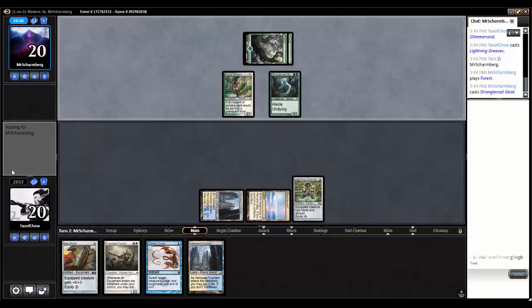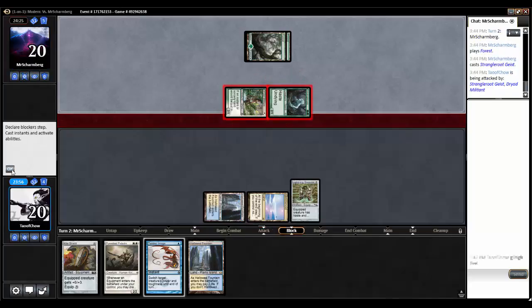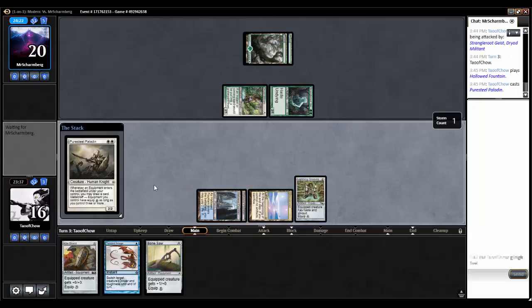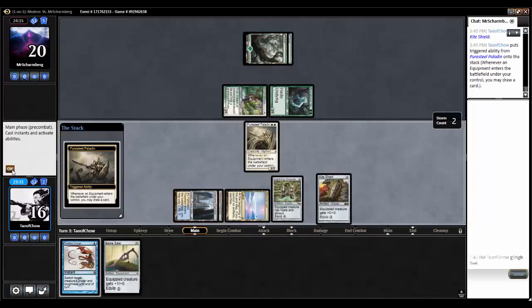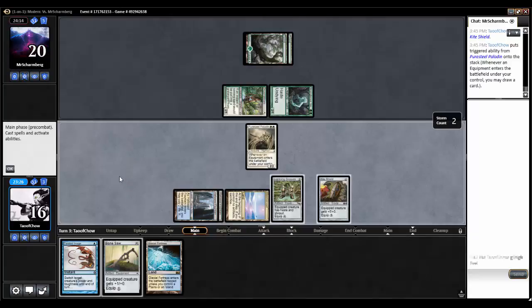Opponent plays Strangleroot Geist — we might have a hard time going up against this deck because it's coming out pretty fast. Let's play a Hallowed Fountain tapped, then go with a Pure Steel Paladin. We'll throw out a Kite Shield. Let's go always yield to save some time. A land's not bad.